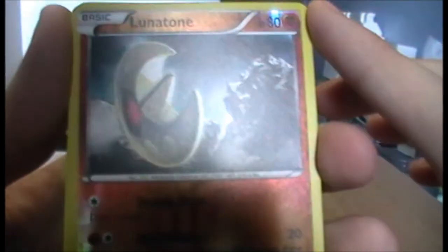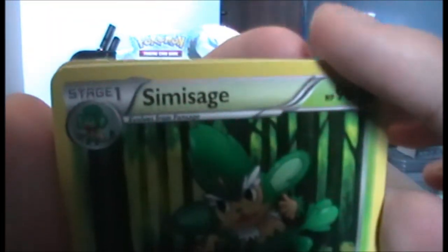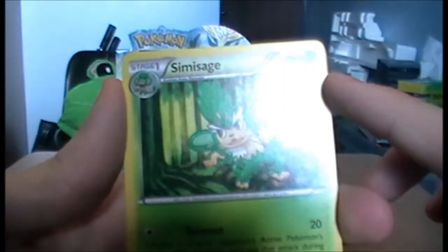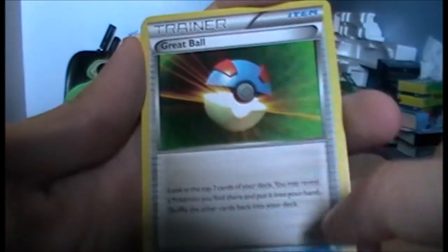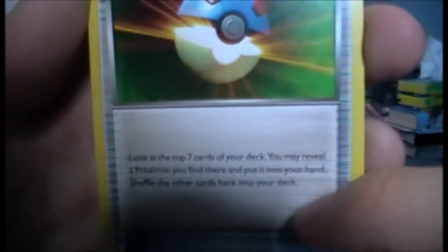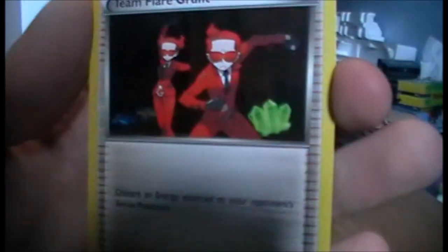And now we have a Reverse Lunatone — I don't think I actually have a Lunatone card, and it's Fighting type. The rare is a Pansage. Another one of the monkeys — good. Then we have a Geoda and finally a Team Flare Grunt — cool, interesting.